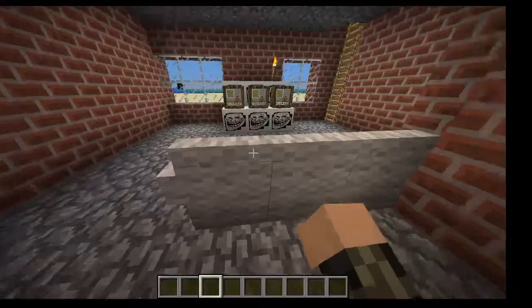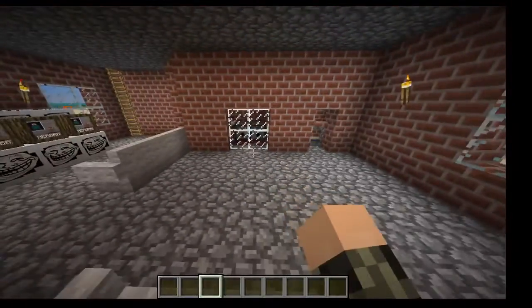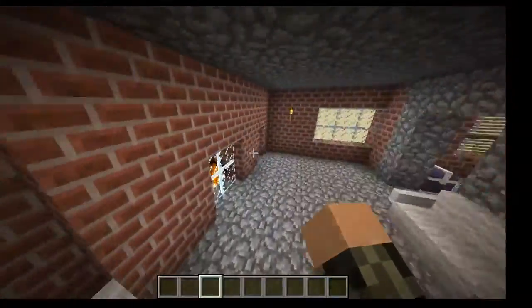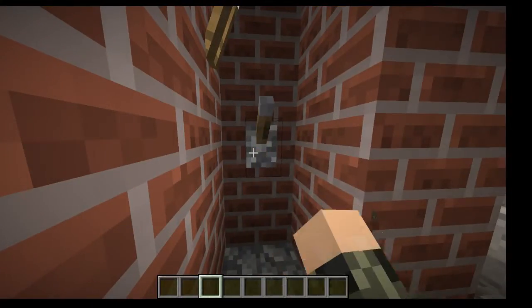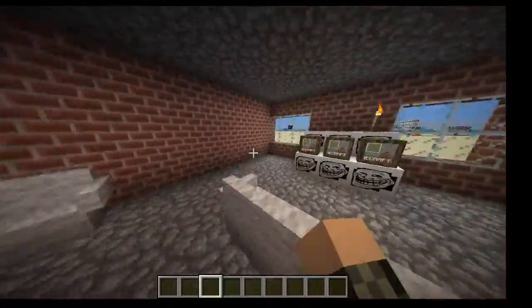So here's an actual working fireplace. Wow, you see the redstone in the background? Click it on. Boom — fire. Then I do off, on, off. No fire. Pretty cool, huh?